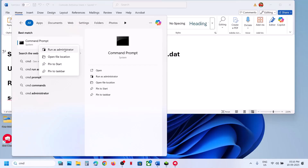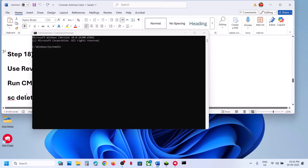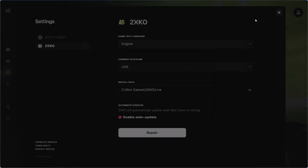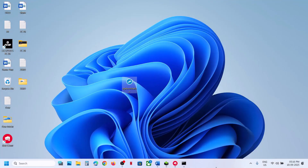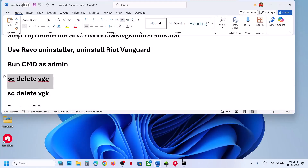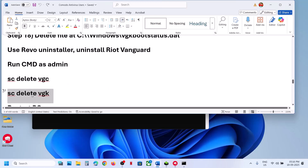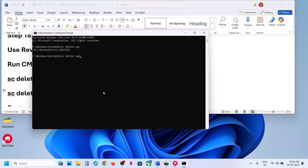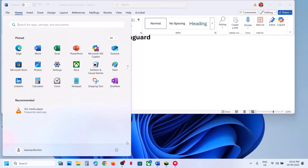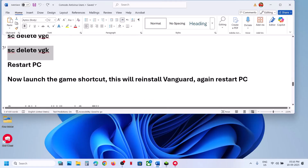Once deleted, run Command Prompt as administrator — search 'cmd', right-click, and select Run as Administrator, click Yes. Copy and paste the two commands shown on screen into the Command Prompt window and run them. If you receive any error, just ignore it. Once done, restart your computer — a restart is required.